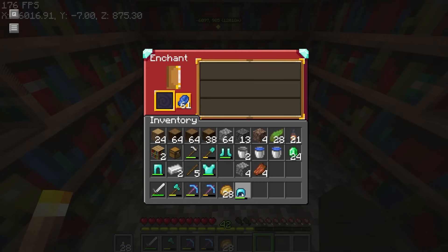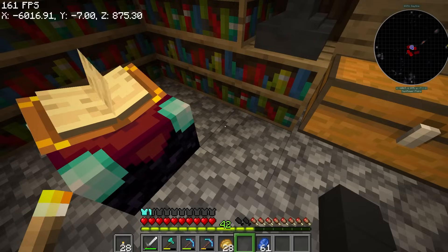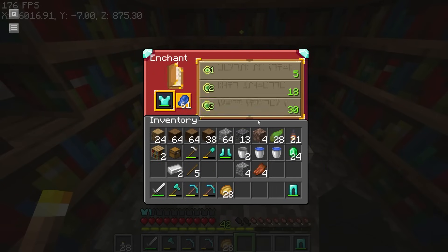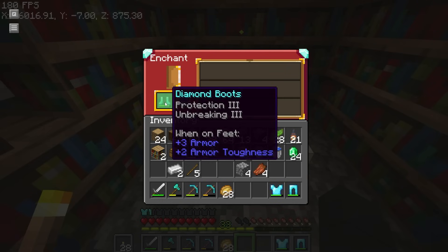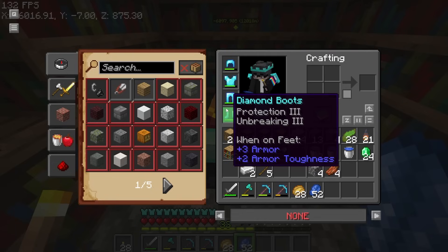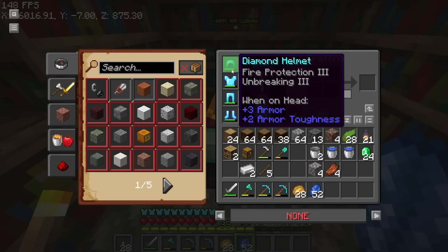Let's enchant our armor. Only 3 levels were consumed per enchantment. We got Fire Protection and Unbreaking on the chest plate - Protection 4, Unbreaking 3. Okay, leggings - Protection 3. Boots - Protection 3. So we have Protection 3, Protection 3, Protection 4, and Fire Protection. Now let's enchant our axe - Efficiency 4. And the shovel - Efficiency 4 and Unbreaking 3.